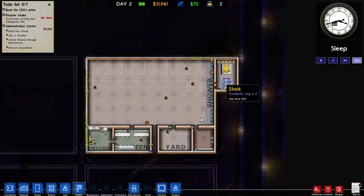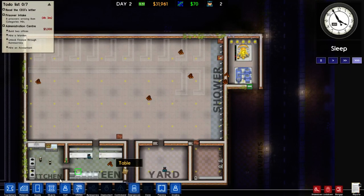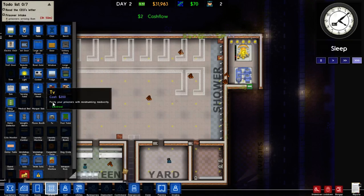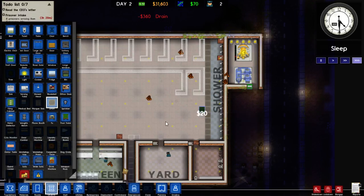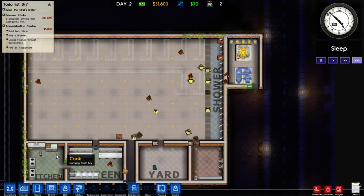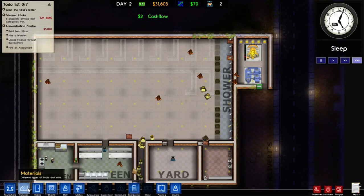I cannot complain about anything at the moment. Which reminds me, we do need to put drains into all these locations. Let's go and do that. All the way down here. I quite like this idea for a shower room — it sort of allows us to have a little bit more freedom. We will need to provide a common room for the prisoners as well. That has also become apparent to me.